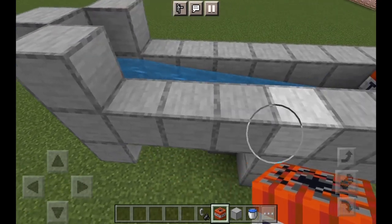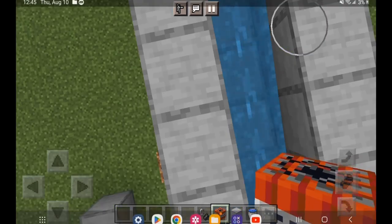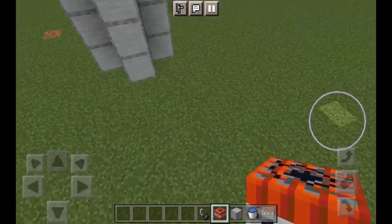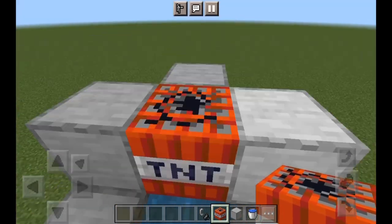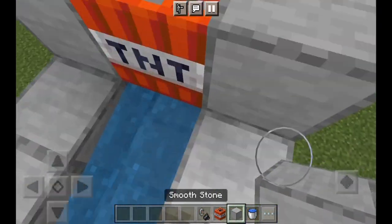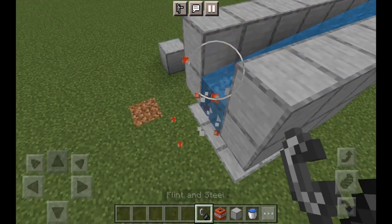Make sure it's eight blocks. To do this, you have to place a TNT there. This is literally what you have to do: just build the thing, place two TNTs, and make sure you have the stone blocks next to the TNT or it won't work.